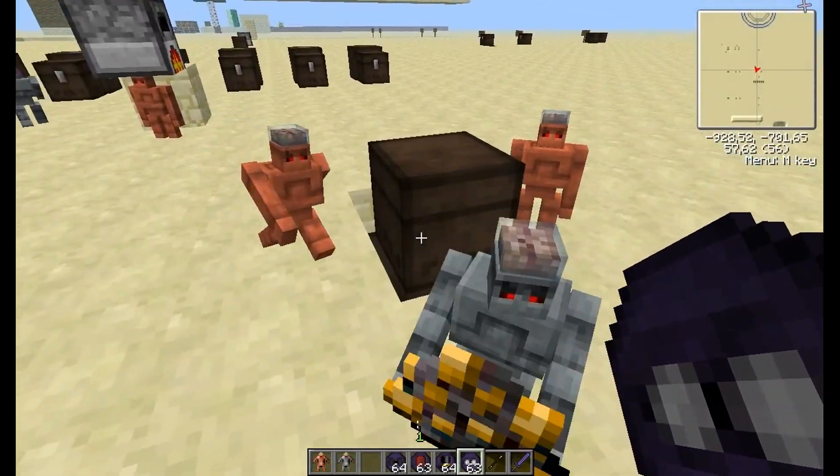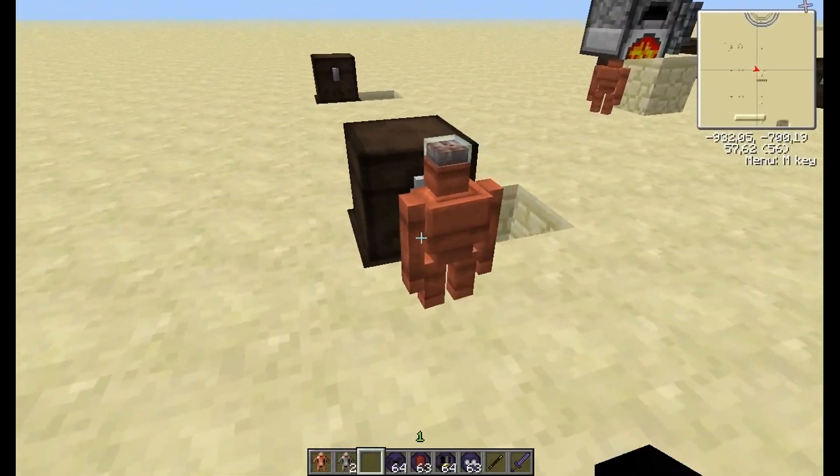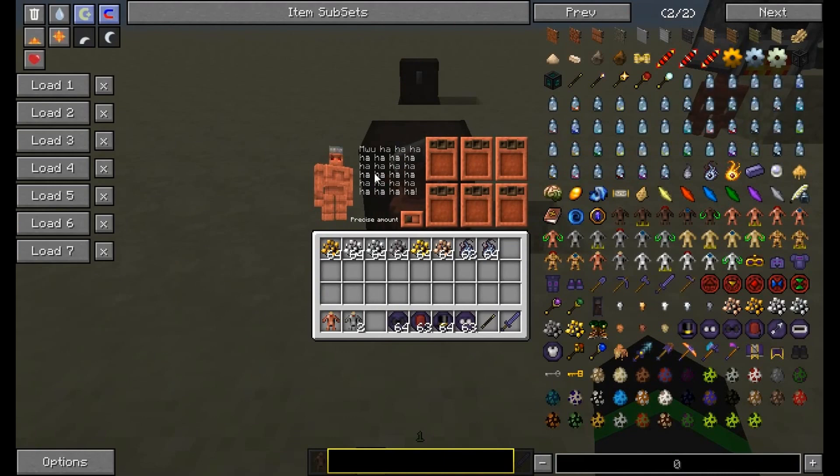They work more or less like normal golems with one exception. They have more slots for stuff, so this clay golem can move six different items and it can move them from six different chests. You can change the individual color on each one, and you can also choose a precise or any amount.